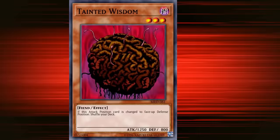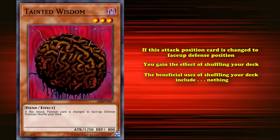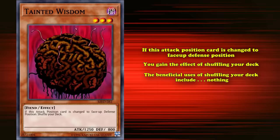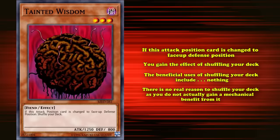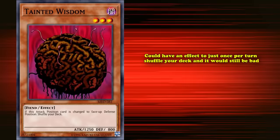At number 4, we have Tainted Wisdom. This is a level 3 monster with 1250 attack, so kind of low but higher than a lot of the other cards we've talked about. What it does is if this attack position card is changed to face up defense position, you gain the wonderful effect of shuffling your deck. The beneficial uses of shuffling your deck include nothing — there is no real reason to shuffle your deck, as you don't actually gain a mechanical benefit from doing it. It's just technically kind of a positive effect, although it could be detrimental if you have something on top of your deck that you put there yourself. Tainted Wisdom could have an effect to just once per turn shuffle your deck and it would still be bad. The fact that you have to specifically change its battle position in order to activate the effect is why it's on this list.